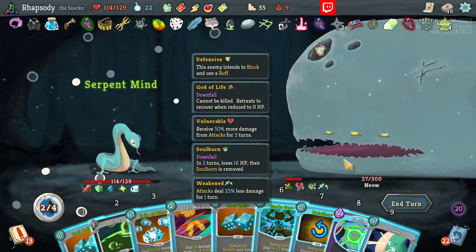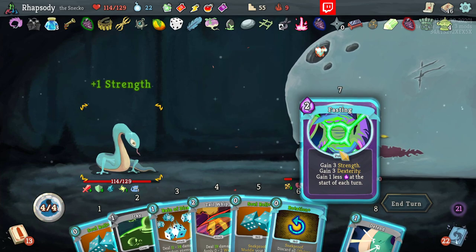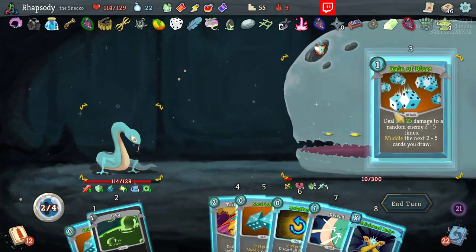There's the Exotic Form finally. Alright, alright — now we're off on a good pace. Snake Sap for the extra energy. Use a Fasting — yeah, I'm just gonna be losing an energy to do that per turn, but it really shouldn't matter.